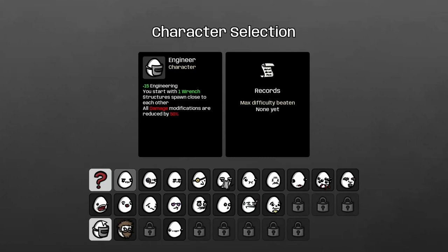Hello everyone, welcome back for some more Brotato. We're going to try an Engineer run — we get plus 15 engineering, we start with one wrench, structures spawn close to each other, and all damage modifications are reduced by 50 percent.